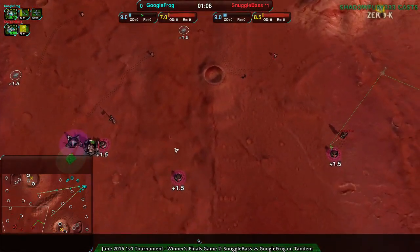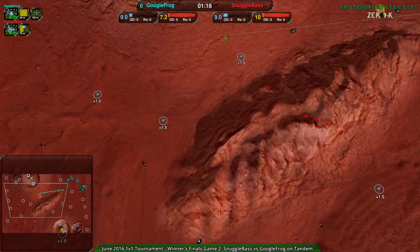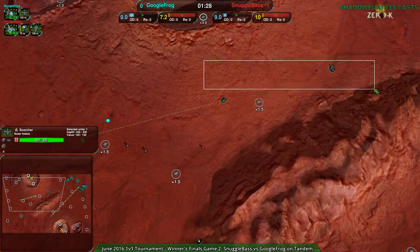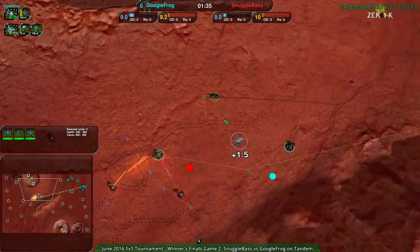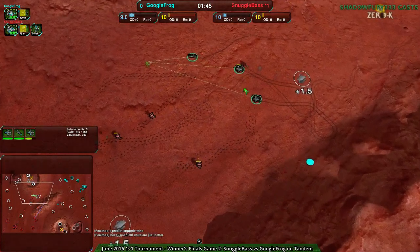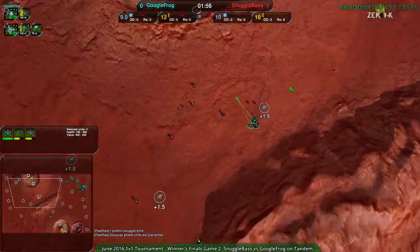Snugglebase just setting up for defenses; Google Frog clearly being more aggressive, getting a couple of Scorchers out, probably going to try to find where the forces are. If Google Frog regroups the Scorchers it'll work fine, but if they don't the Scorchers will die. That's actually one of the tricky things about this map — because it's so sparse, it's hard to tell distance sometimes. You have to take into account the actual size of the units to figure out how far away things are, because the metal is so far apart.